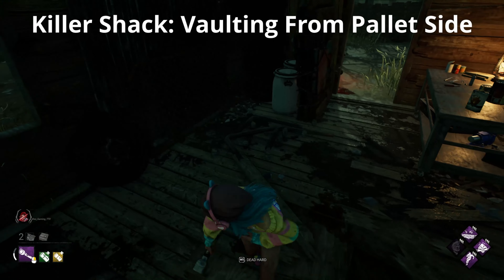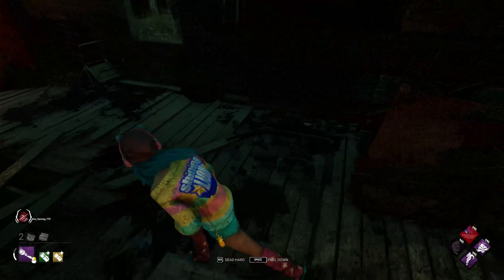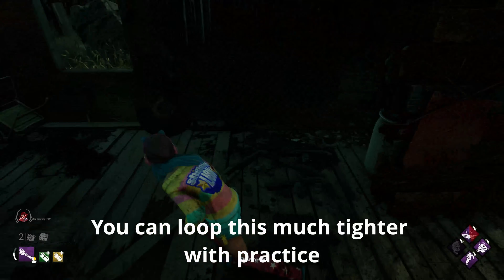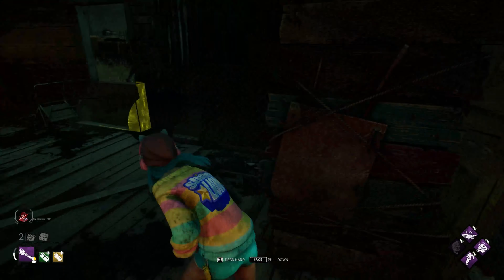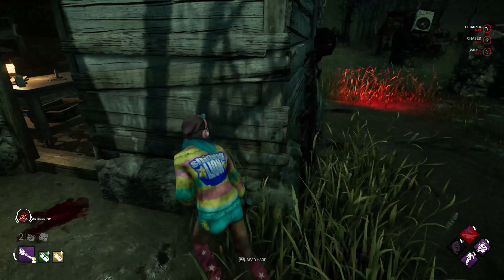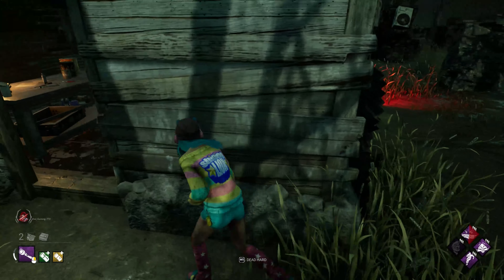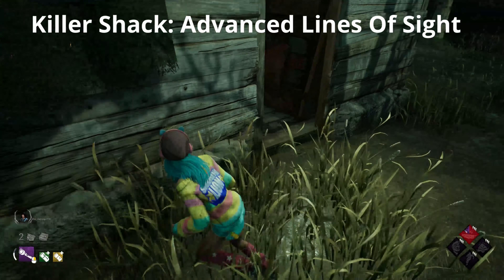You might be thinking: what if the killer pushes me around the other side? Vaulting from the pallet side is a similar thing — there's an angle to do it, making sure the killer is committing to the vault and not doubling back. I did run that one quite wide in the clip, but you can practice it again and again. I will say that on PC with a mouse it's a lot easier to hit that fast vault from that side than on controller, so bear that in mind. Practice it until you hit that fast vault every single time.